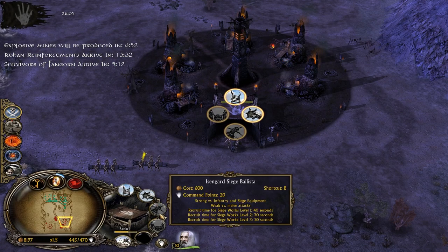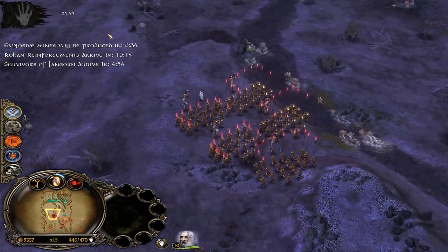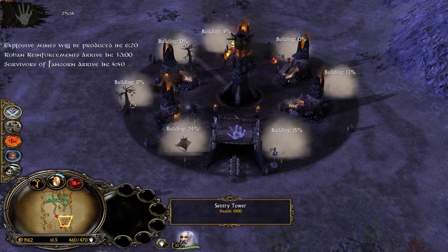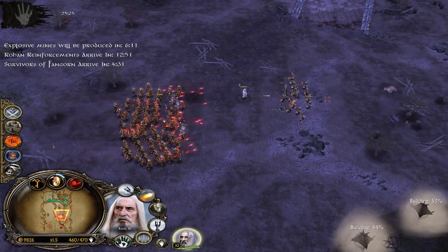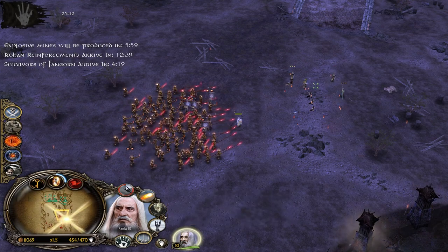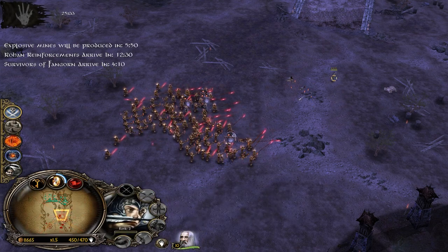It looks like the Siege Ballista has been disabled in this mission — we cannot build any of them. The idea, besides adding new animations and making it more entertaining, is also to make it more challenging. Normally you could just spam Ballistas and be good to go, and there are people who would abuse that. For that reason we are trying to limit the amount of siege weapons in major missions, especially Minas Tirith. We want to make it like in the films — siege weapons didn't kill all the heroes and armies, it was army against army.